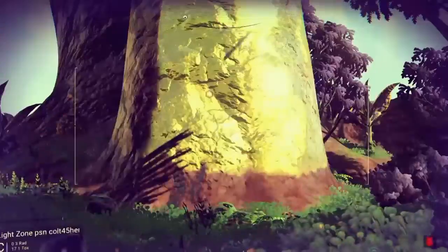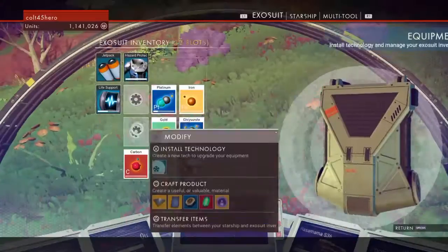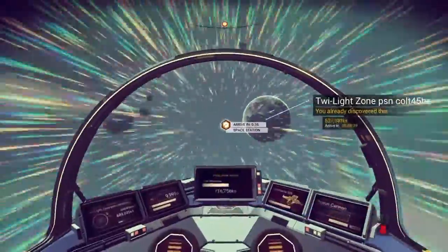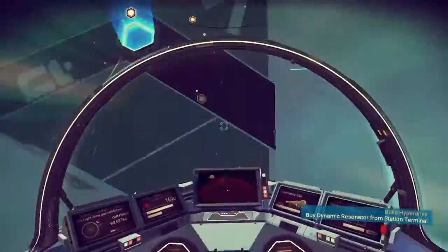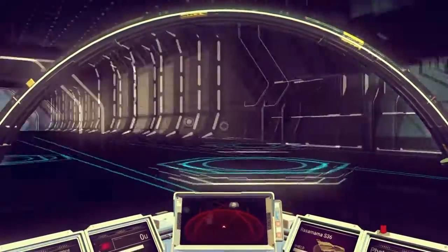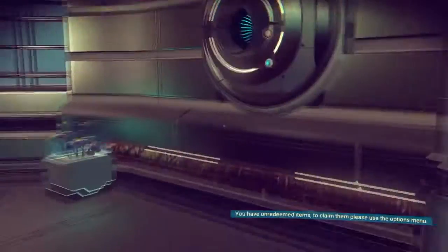I'll be doing a lot of fast forwarding to save you guys time so you can get back into the action. So let's get into this method. What I'm doing right now is I found a star system that has planets around it and a space station. I've found the best planet for mining gold and I'm flying back and forth between that planet and the space station, selling the gold here.